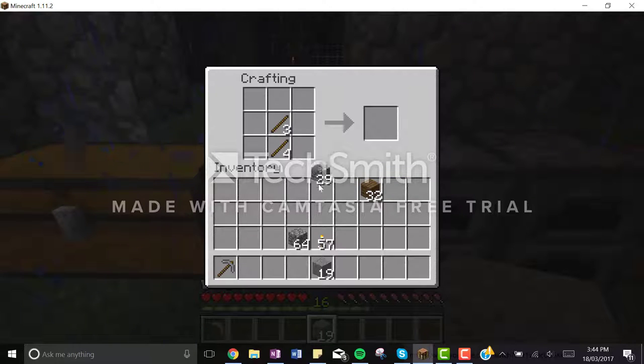And then for a shovel, it's just two sticks and one piece of cobblestone. And then for an axe, it's — actually, no, it's not the same — it's like that.